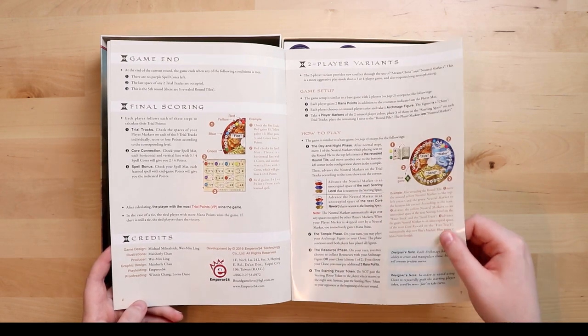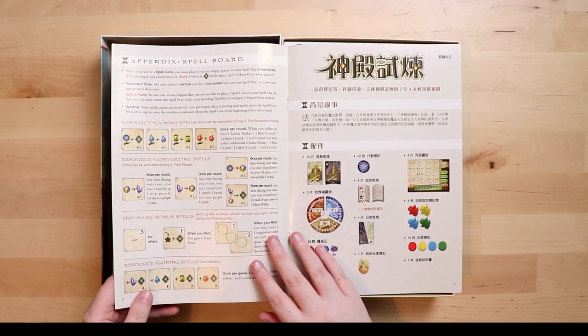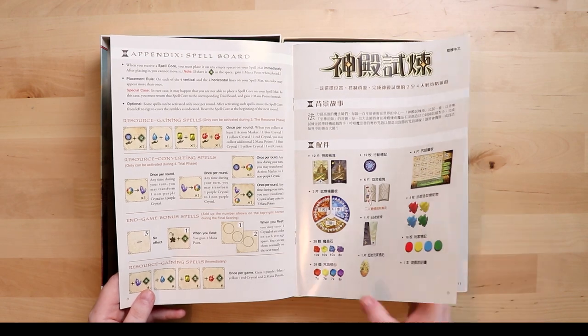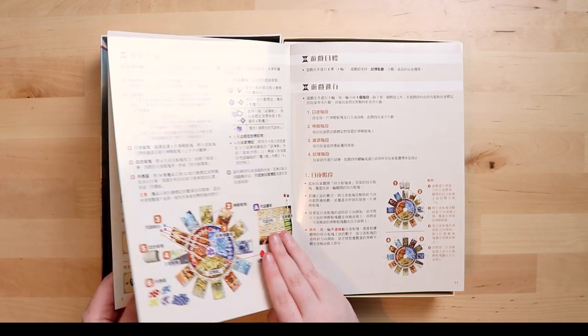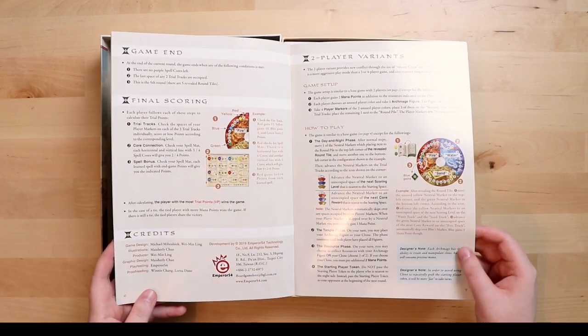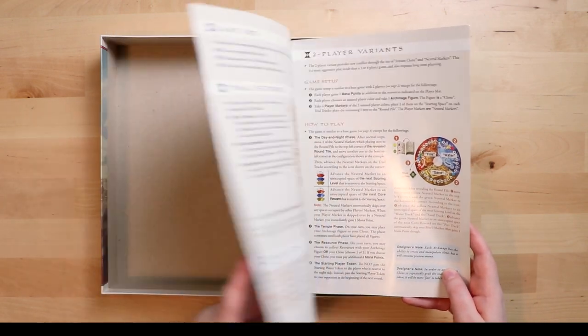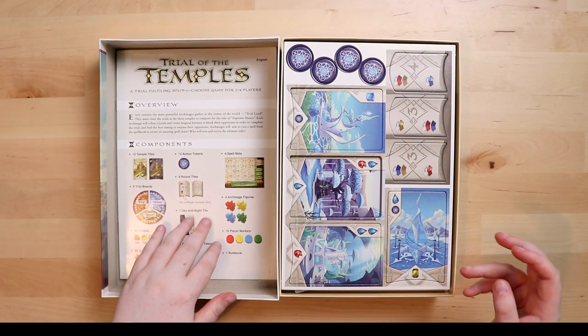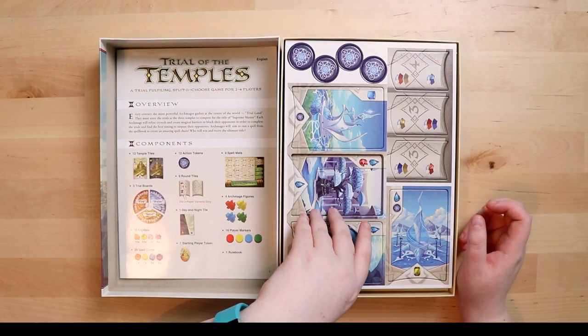There's a two-player variant, which is interesting — that might change your feel about the game. This is partly why the rulebook is so big. There's an appendix and a spell board section, and it's also in another language, which is good if you read other languages. The rulebook isn't as big as I thought but it does seem relatively dense.